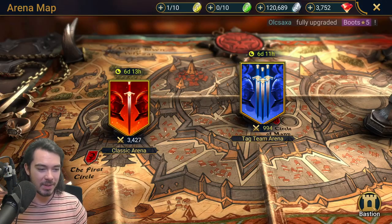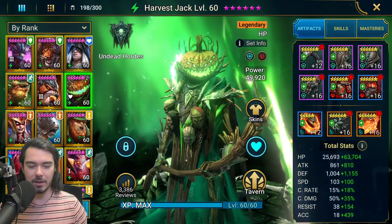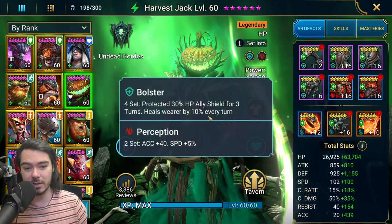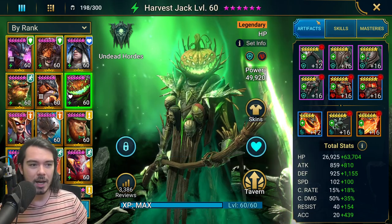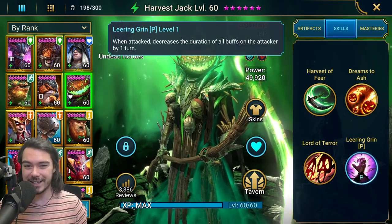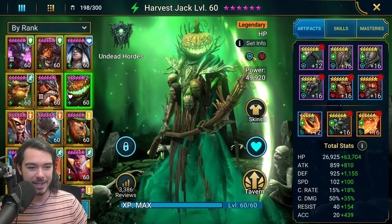Let me show you the builds and explain what's going on. The man of the hour: Harvest Jack. He's coming in with that Bolster set, which also heals him a good chunk every turn, which helps him stay alive and do more of this buff reduction. He's such a good punching bag — an amazing punching bag.